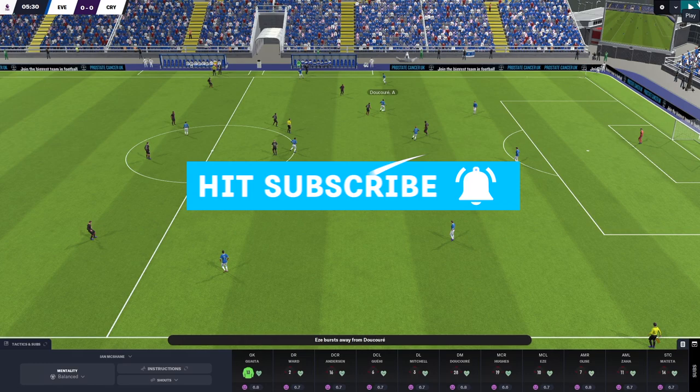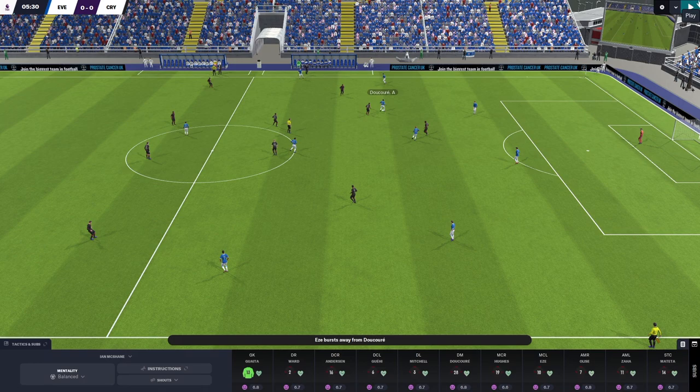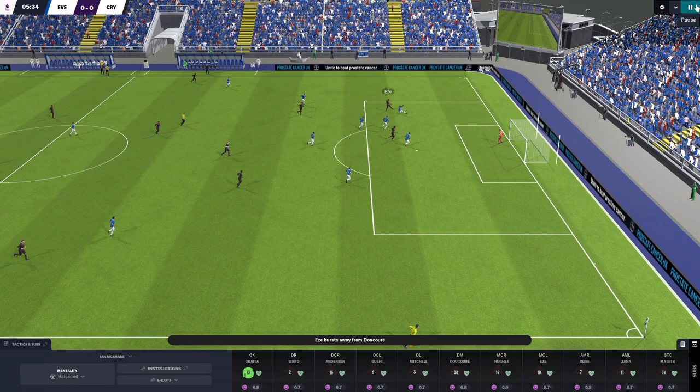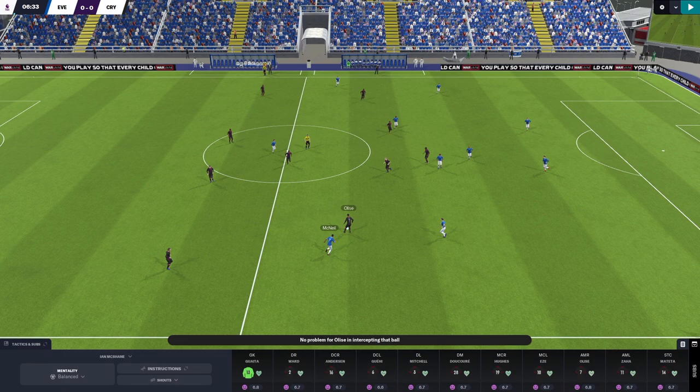I'm eager to see how higher tempo might affect dribbling decisions as well as passing. Our midfielder Eze closes down Abdullahi Decore in the Everton midfield and regains possession. But as he springs forward, instead of playing a through ball to Mateta just inside him, in his eagerness to make progress towards goal as quickly as possible he dribbles and has a low percentage effort on goal.